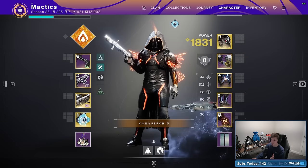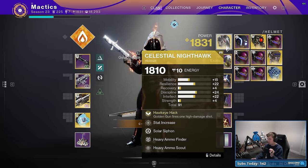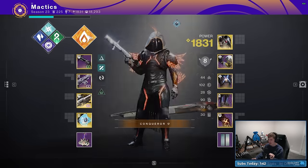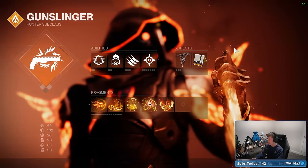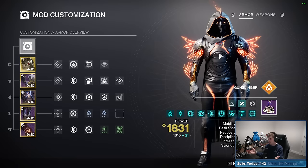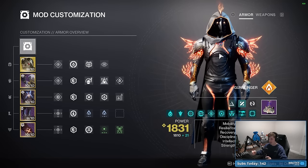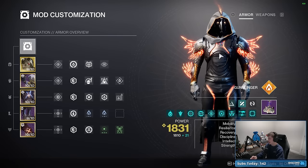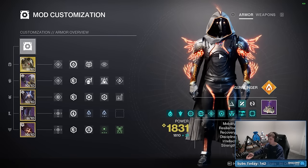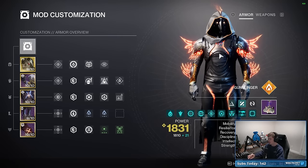The number one thing I recommend to make this Grandmaster Nightfall as easy as possible is a minimum of one solar Celestial Nighthawk hunter on your fire team. This is the build I'm running. You don't have to match it bar for bar. I'll have a build link in the description to my build guide video for Celestial Solar Nighthawk. I'm going to talk about exactly why Celestial Nighthawk is so important for making this much easier and much safer.